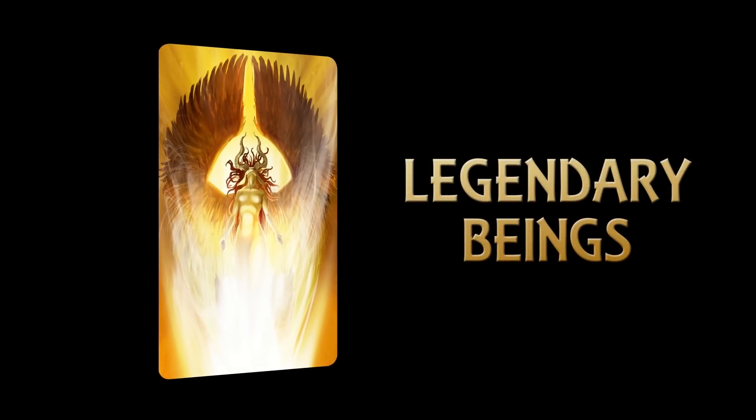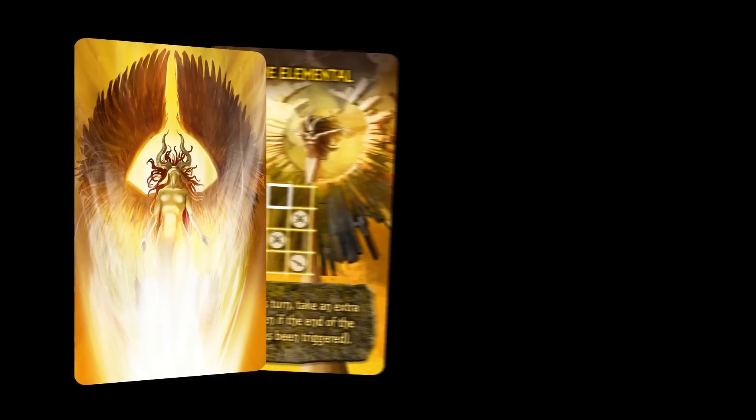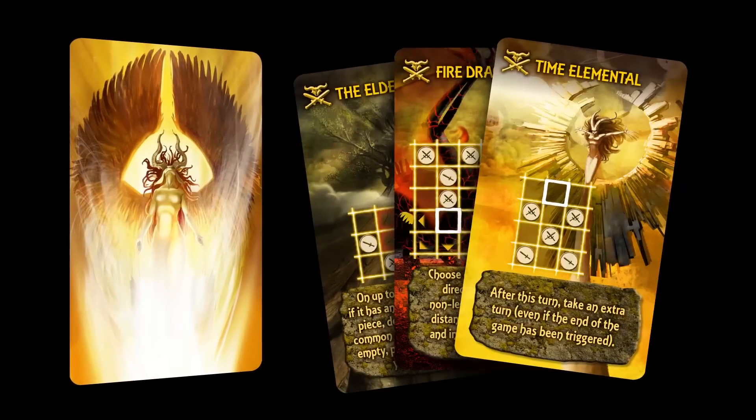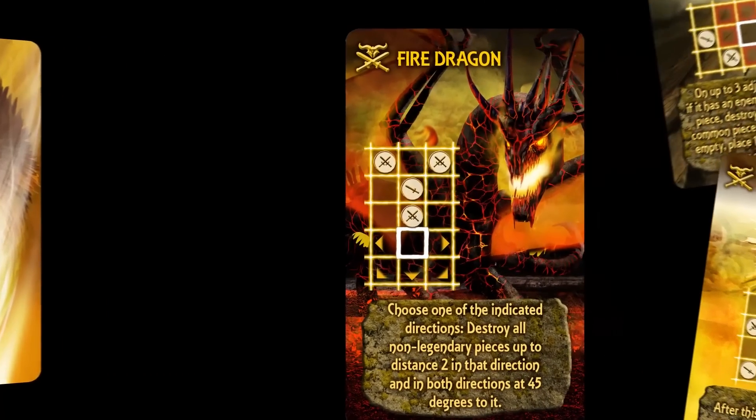The legendary cards represent the most powerful beings in the game, and despite them being amazingly epic, the rulebook suggests that you don't use them for your first game. So put them somewhere safe for now, but keep a watchful eye on that fire dragon as he can cause a lot of mischief if left alone too long.